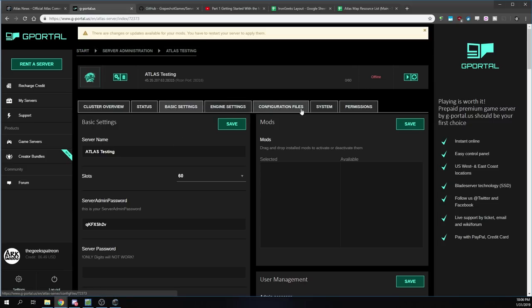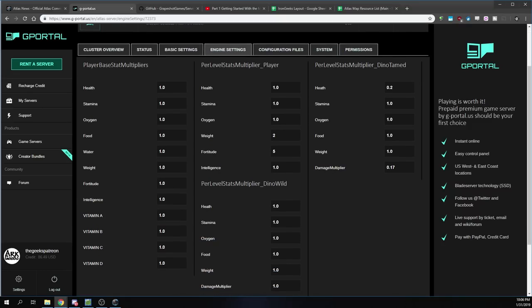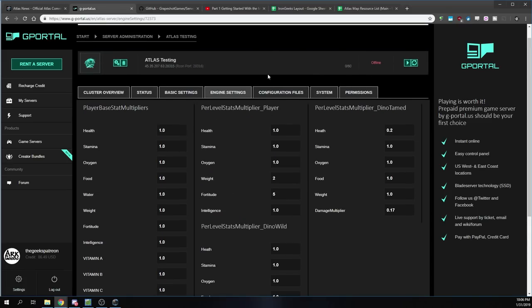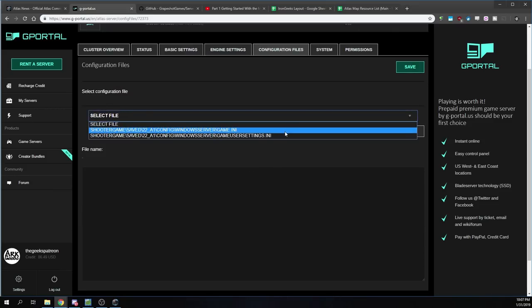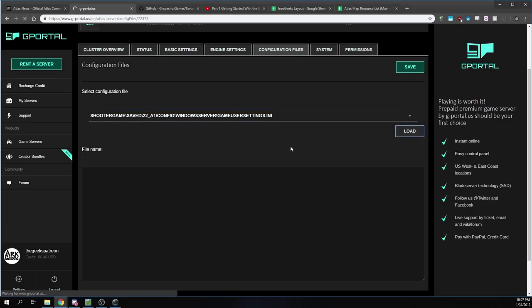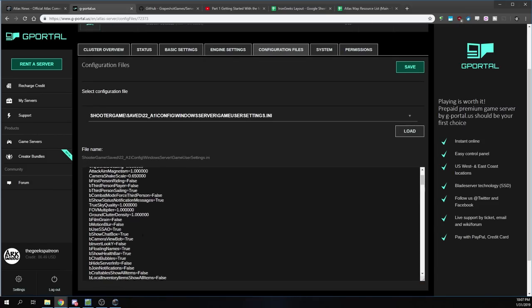Before we switch back, I'll show you the other settings. You've got engine settings — these are the real basic things you want to pay attention to. You've got your base level stat multipliers for the player, and then the multipliers for how stats change as you gain levels. Same thing for dinos — wild and tamed. We also have our configuration files. This is where you get the raw INI files: your Game.ini and GameUserSettings.ini, just like ARK. When you click on one and load it up, it gives you all the settings you can work through and change. This is where a lot of us have been learning what's in the game or not in the game right now.